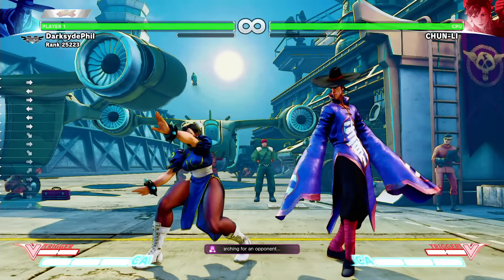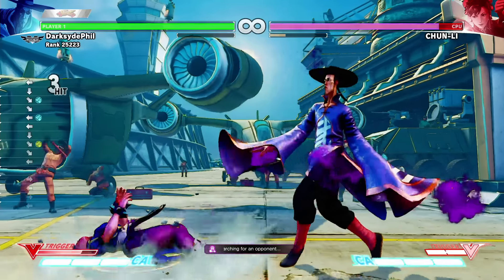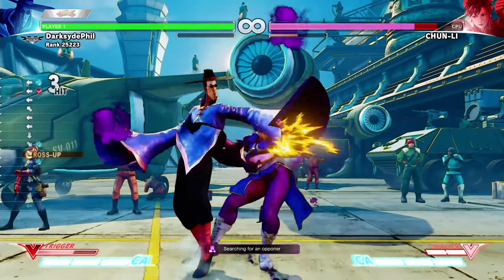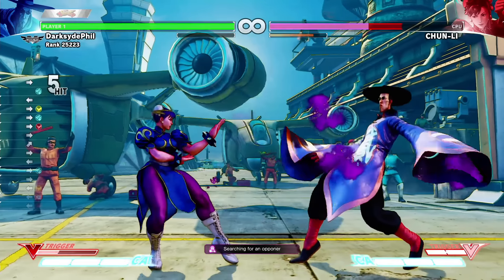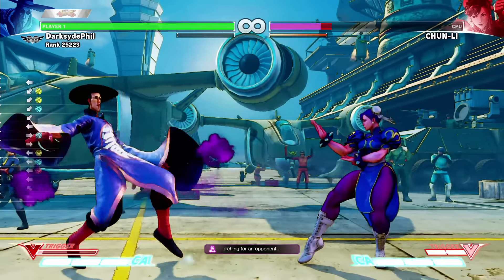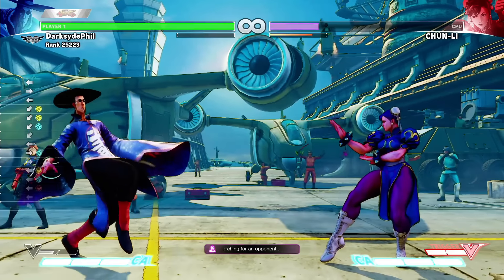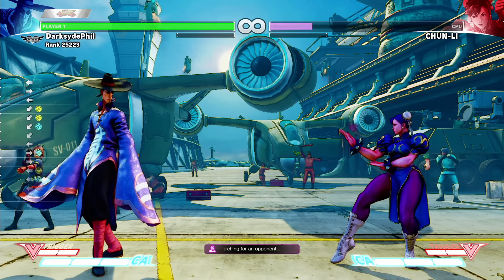The final thing is his V-Trigger, which just basically makes everything he does poison. Every hit is going to add poison. It doesn't last too long, but it's kind of nice that everything does poison. The goal, again, is to try to keep your opponent poisoned at all times.